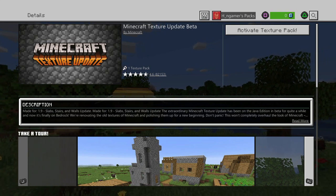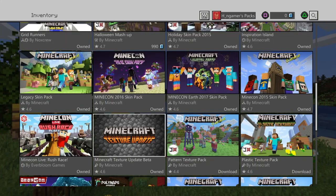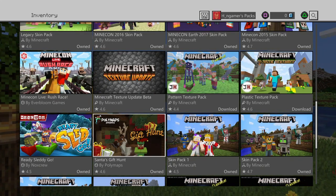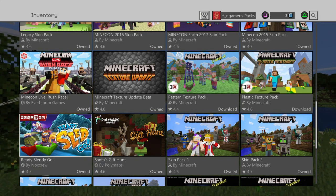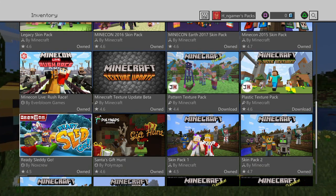Personally, this is a very cool thing. Also included is the Minecon Live Rush Race that was happening this year. And for Christmas, since it's right around the corner, you can get these free maps made by Nox Crew and Polymaps — Santa's Gift Hunt and Ready Sled Go!